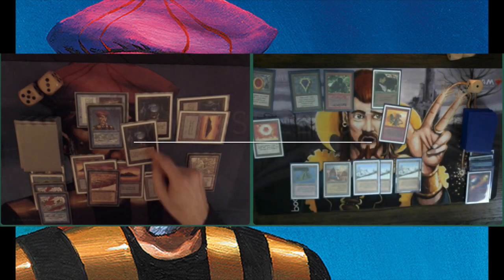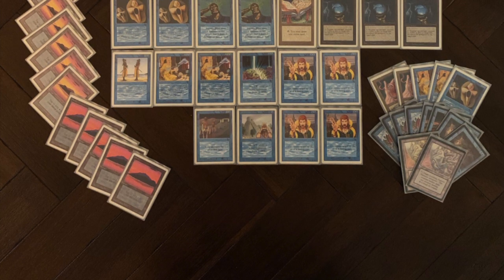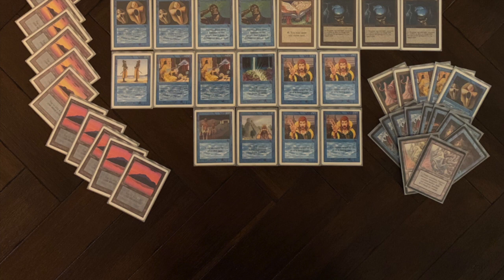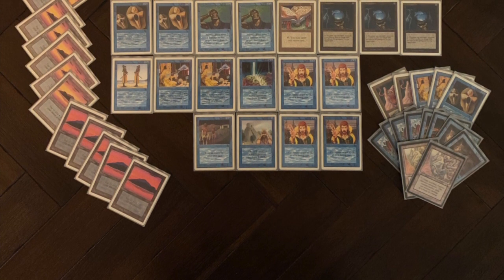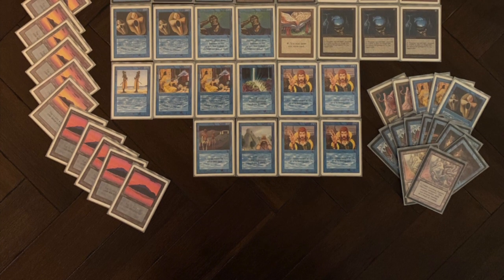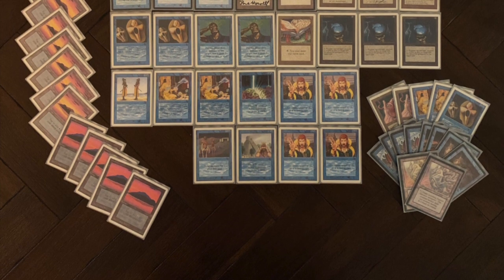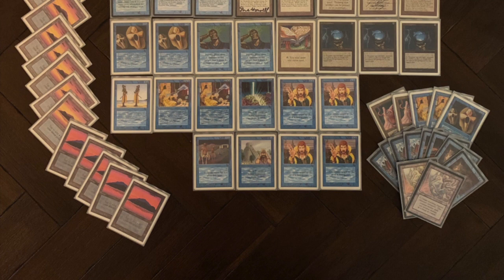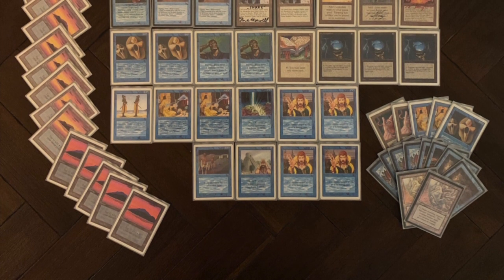Maybe I have a Counterspell in my hand that I want to keep. Playing an Icy Manipulator. There is a Kird Ape. I'm tapping down his City of Brass so that he goes to 3, then tapping down his Serendib Efreet, and I can attack him for 2 — he's going to go to 1. Next turn it should be pretty much over. Playing a Timmy, but it still has Summoning Sickness. It looks like the Serendib is going to kill him. He would have pulled a Disintegrate, and that would have given him the win actually. Man, I'm really lucky here.